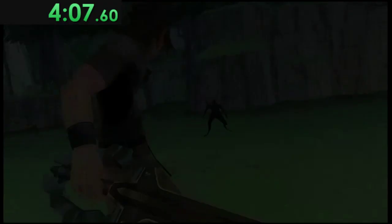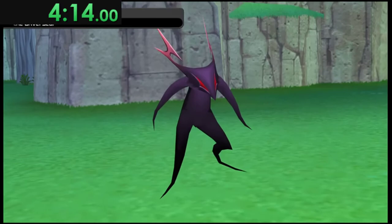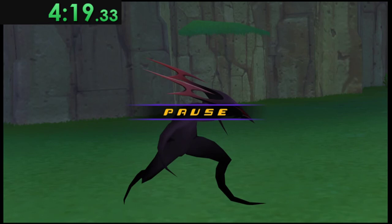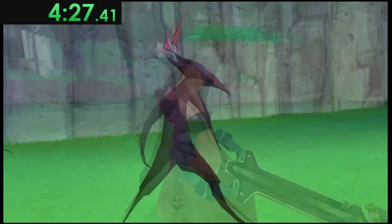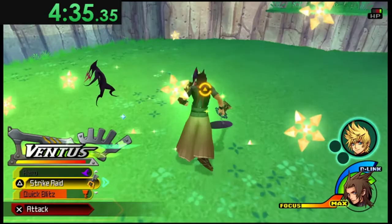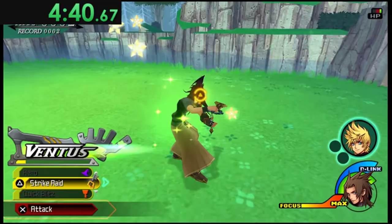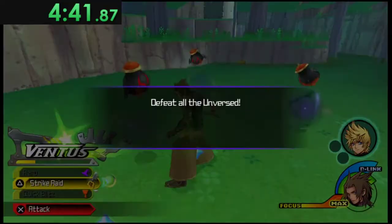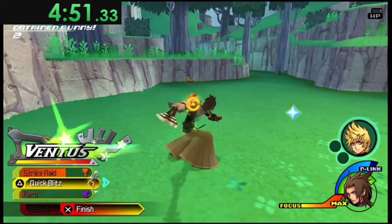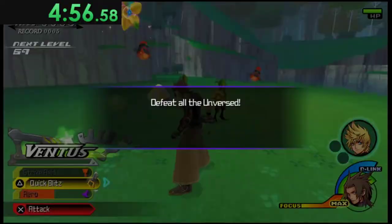This force fight is probably the second highest reset point in the run besides Orbs, because it's completely RNG whether we get what we want and how quickly. At the start we pop the Ventus D-Link, Quick Blitz this guy, then start comboing all the Floods. What we're looking for is one of these guys to drop a level-up for Ventus. If the Floods don't drop it, go over here and use Strike Raid on those guys and keep going.